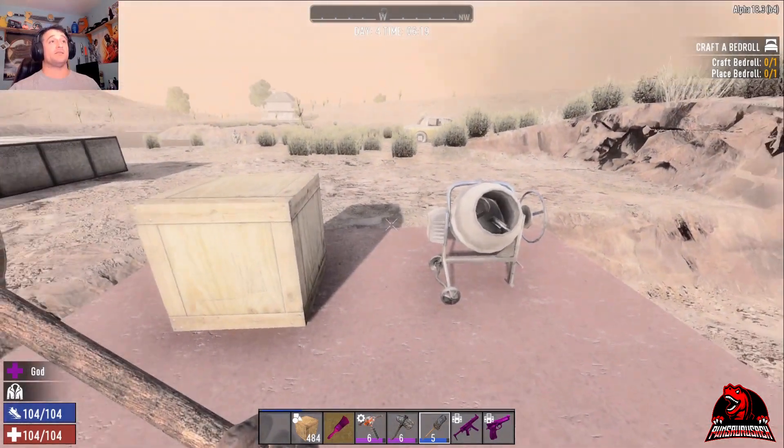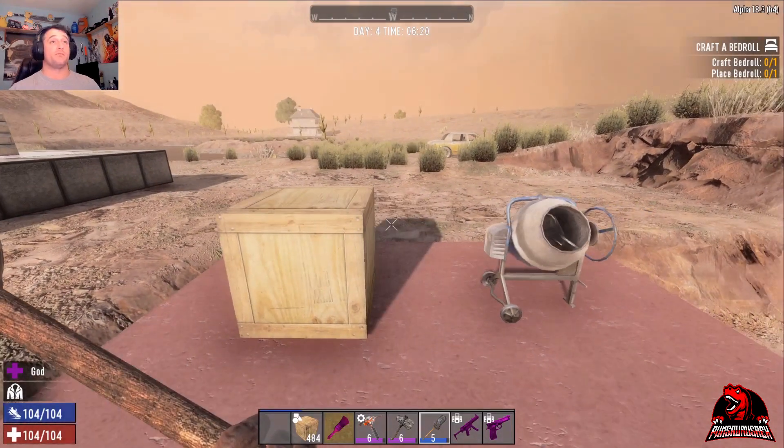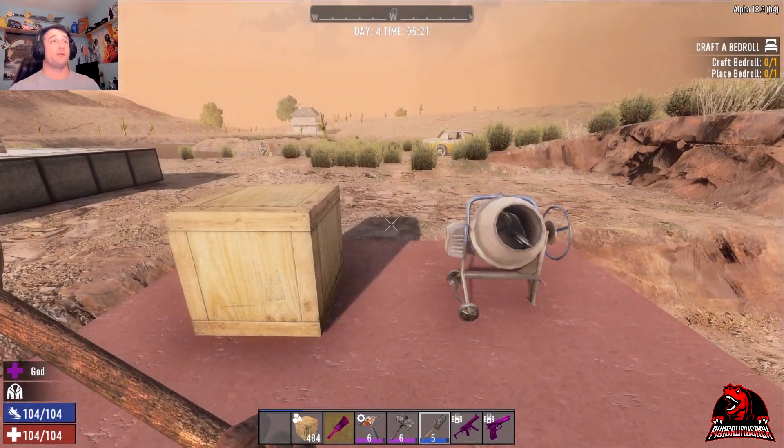That being said, guys, that is the cement mixer. That's why you need it — to upgrade those end blocks to get ready for Horde Night.